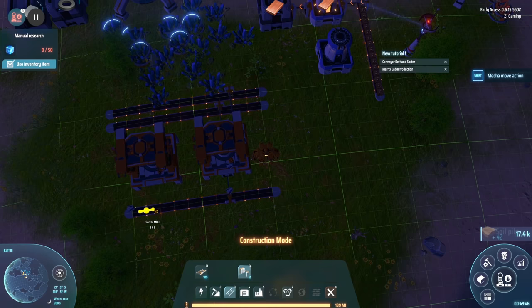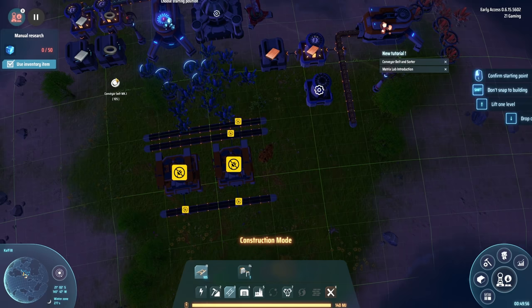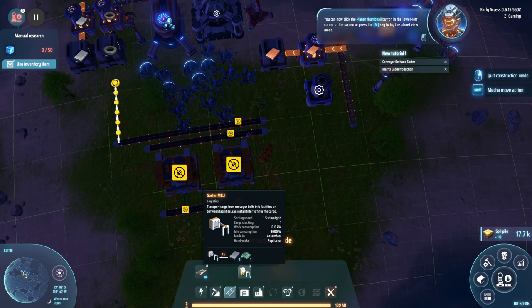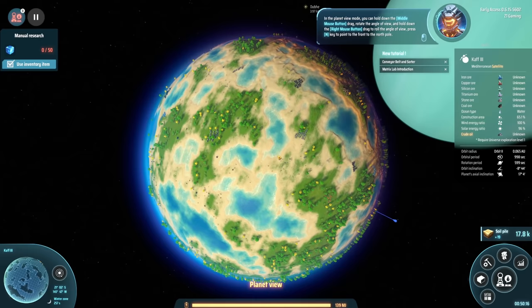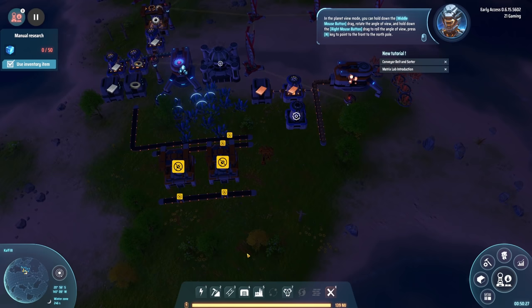One to there and then one from there to there. This is going to be copper so we need to bring this from down over there. This is going to be copper so we need to bring this over - super easy, we got this! You can now click the planet thumbnail button in the lower left corner or press M to try the planet view mode. Oh wow - in planet view mode you can hold middle mouse to rotate the angle and right mouse to roll the view. Press to go to the north pole. That is super cool!